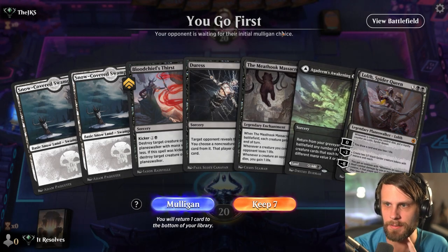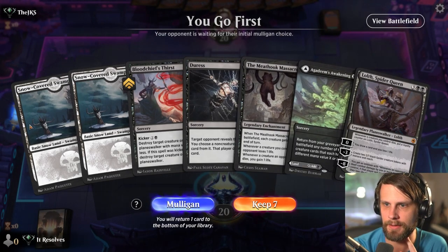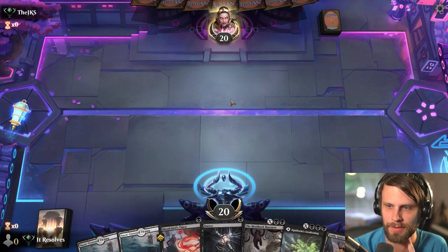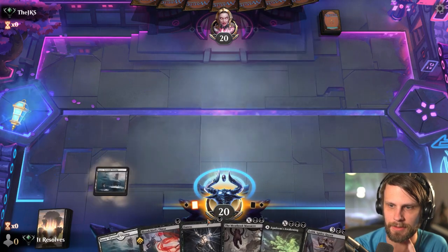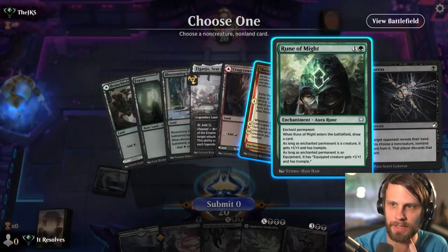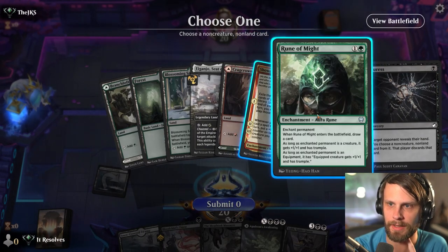Yeah, I mean, we keep this, I think. We do have a turn one Duress, which is quite nice, just in case. And then of course Meat Hook Massacre later on. I'll go ahead and do this. We do have the Agadeem's Awakening, which we'll probably just play as a land here. Ha — well, let's just take the Rune. We'll probably just play as a land here.